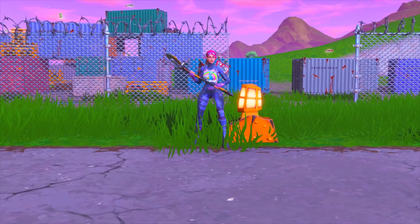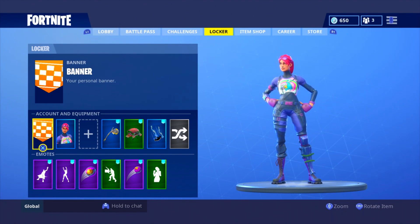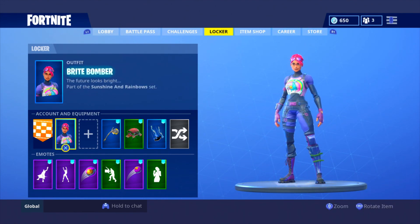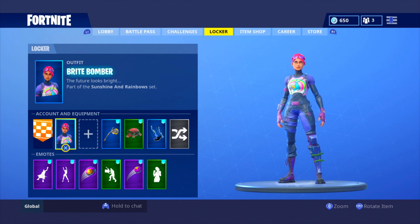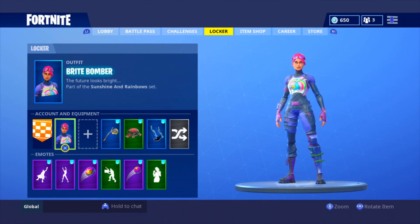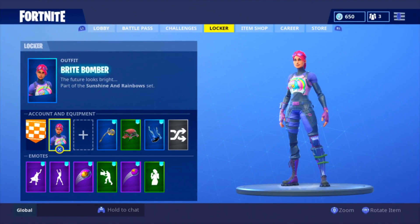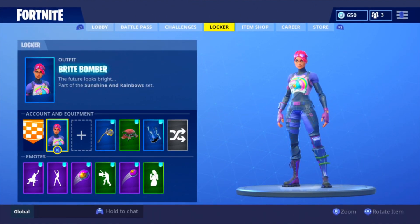You guys remember back in the day during like the Christmas time and the November era of Fortnite? This was the tryhard skin — the tryhard skin was the Bright Bomber. If you saw a Bright Bomber, you had to run away because you knew you were going to get into a build battle. Even back in December when build battles weren't very good, you were either going to get double pumped or boxed. This was the tryhard skin. Everyone rocked this skin, and now you don't really see too many people using it.